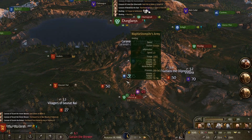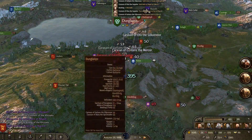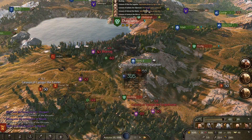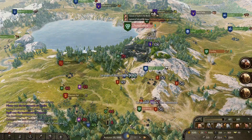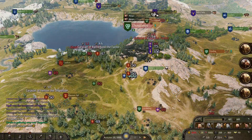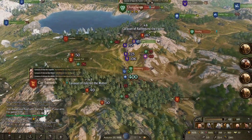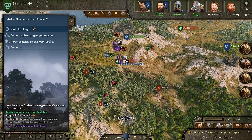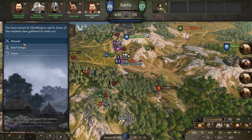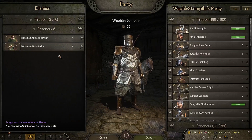It seems like I have almost all of my armies here. They still have a lot of wounded defenders, so it might be a bad idea to attack right now. But we can do some raiding — that's always good fun. Raid the village — send troops. Victory, awesome!